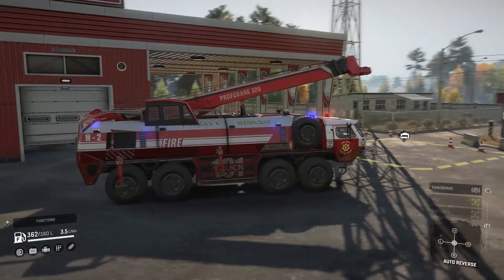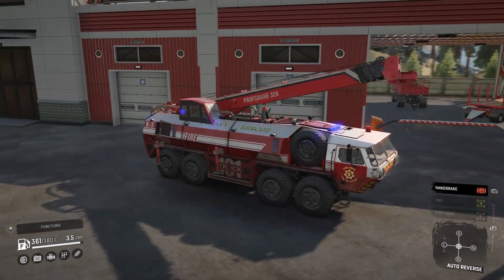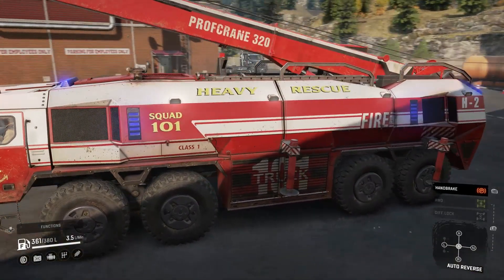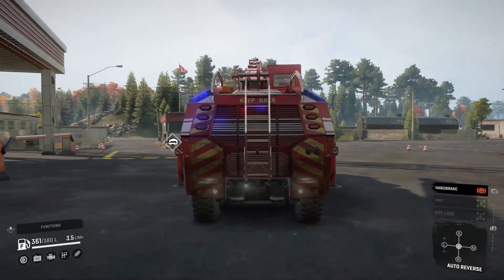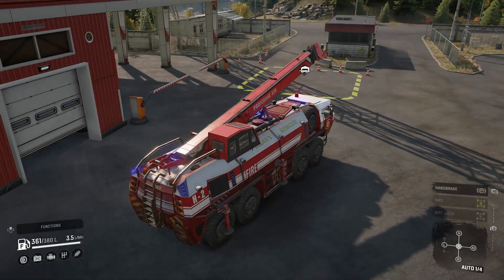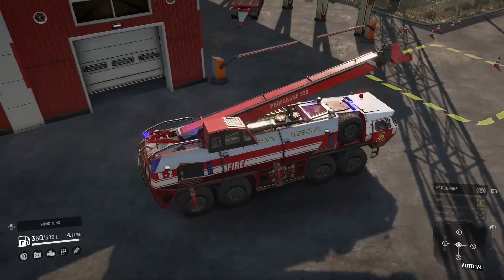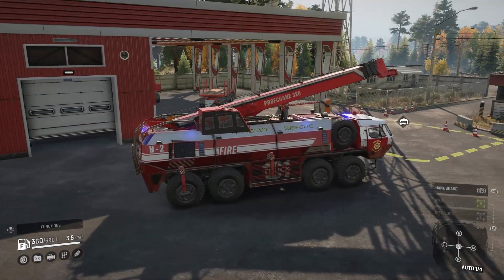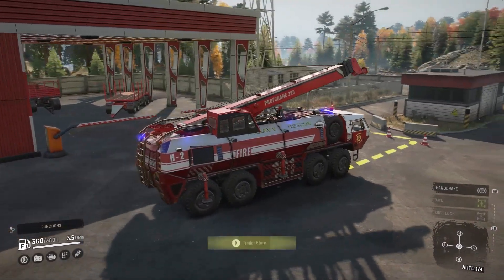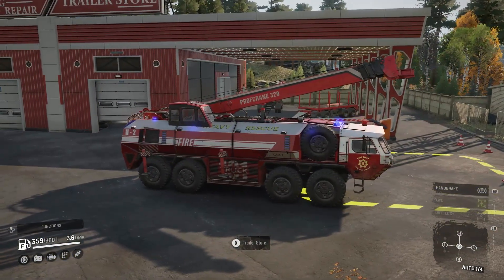Another thing I complained about in a video coming up in a few days is that the size of the water tank is the same size as other water tanks, which is 1,800 liters. But this one can't attach a trailer, which basically makes it less valuable than some other trucks that can have 1,800 liter tanks and trailers. But the tank size on this one is now 2,200 liters, so it is more than the others — which is pretty cool. I also thought the crane kind of looked like a ladder, like how a fire truck has one, so I thought it looked kind of cool.